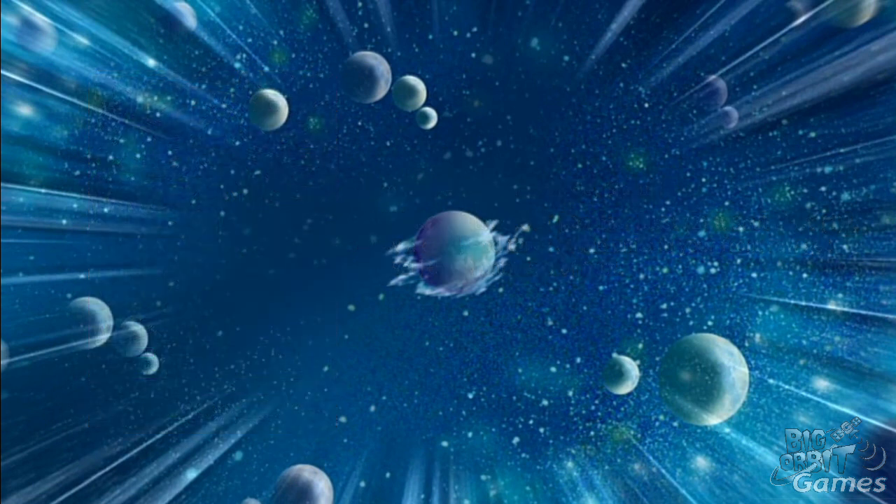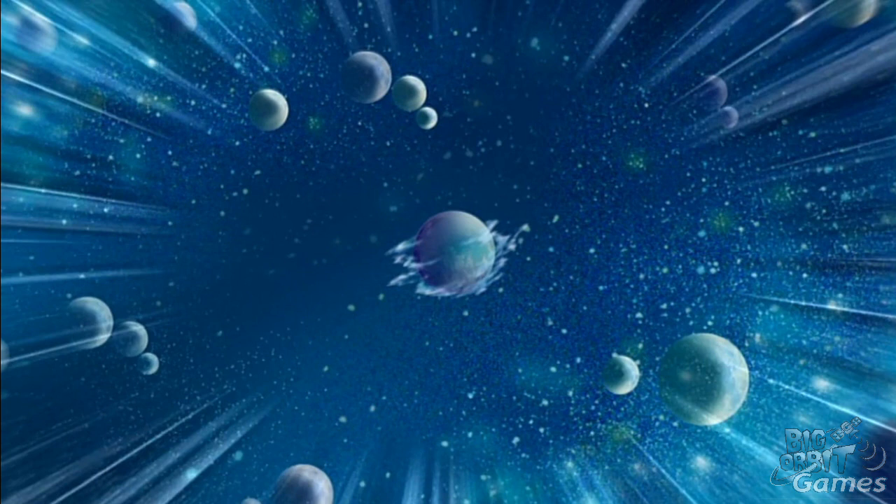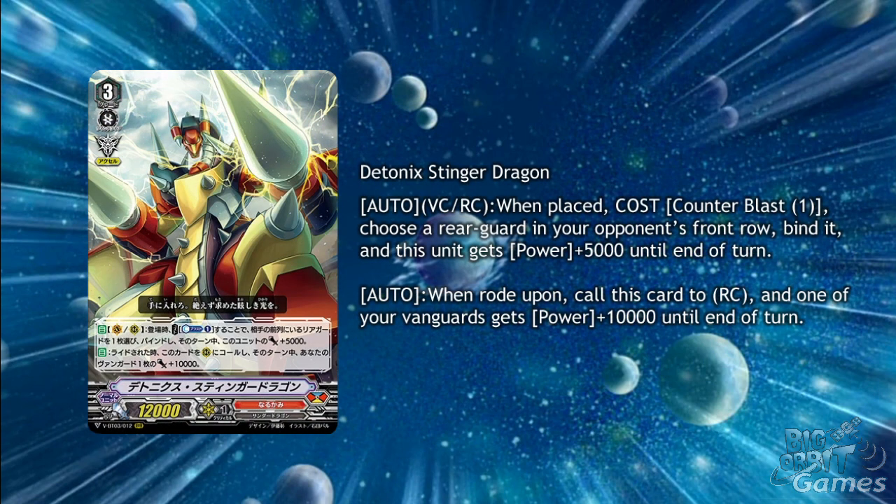Onto Narakami — it has really been their week with a lot of high rarity cards from VPTO3. Deutonic Stinger Dragon is a triple R grade 3. It has Auto Vanguard Circle and Rear Guard Circle when placed, cost Counter Blast 1: bind a Rear Guard in your opponent's front row, and this unit gets plus 5,000 power until the end of the turn. It also has Auto: when ridden upon, call this card to Rear Guard Circle, and one of your Vanguards gets plus 10,000 power until the end of the turn. So you will get to bind two Rear Guards with this card after being ridden over, which is a really good setup, but not a wise strategy against Murakumo, seeing as they can prevent that ride.